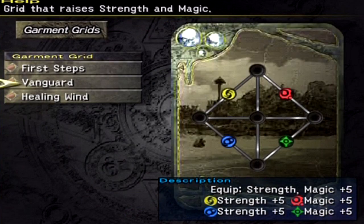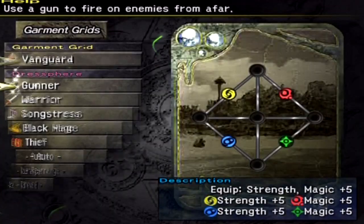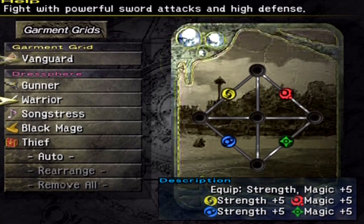Now, Vanguard — where did I get that from? I don't know if you remember me mentioning that Shinra gives you a tutorial if you're curious on how to use garment grids. Well, if you actually suffer through the tutorial, she gives you Vanguard automatically, which is a great starting garment grid to have.